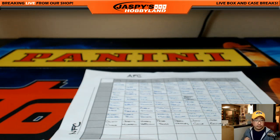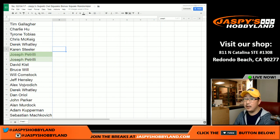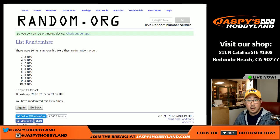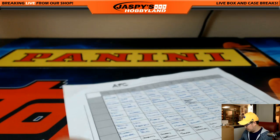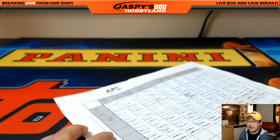All right, so there we go. Joe P, I have you for three. After six times: three, nine, seven. So the AFC sequence is nine, six, eight, three, one, seven, two, zero, five, four — and the NFC starts with three, nine, seven.